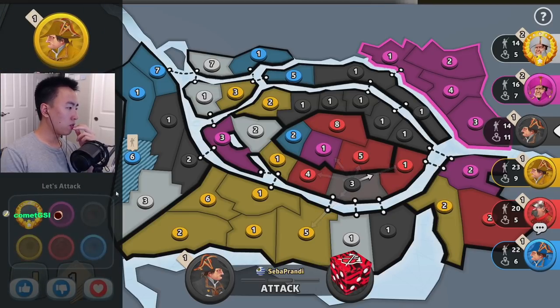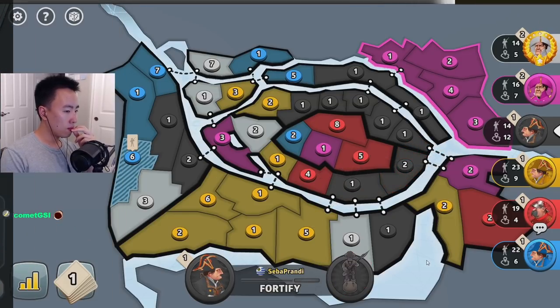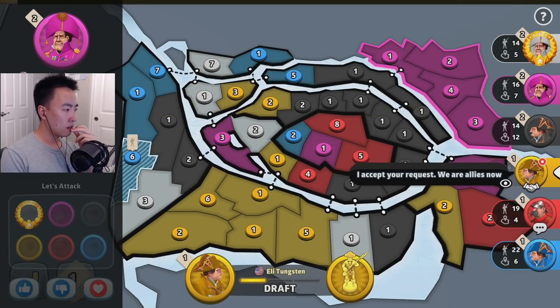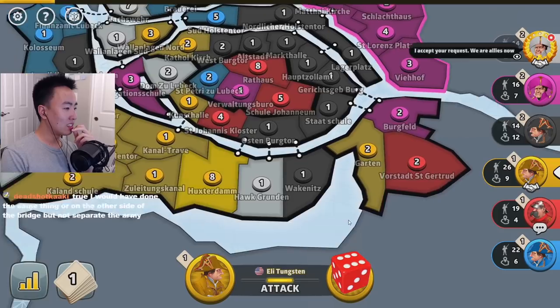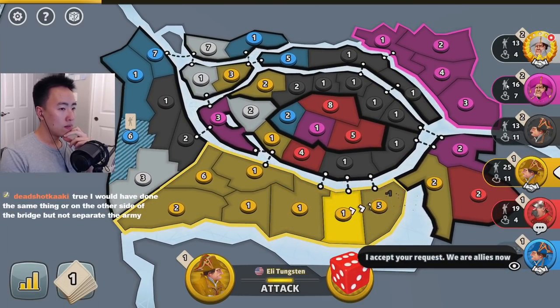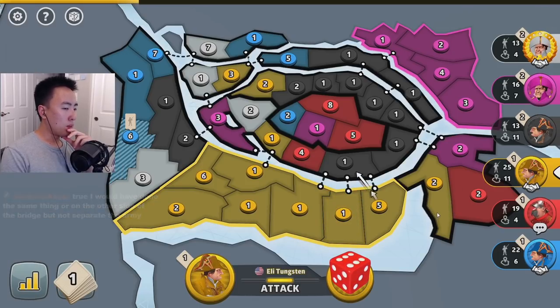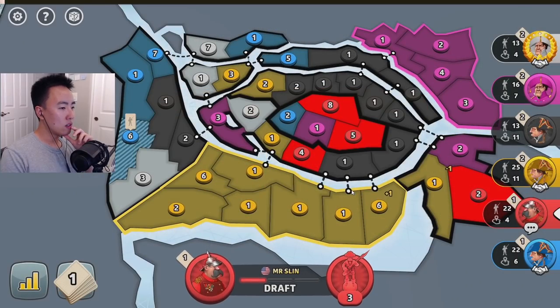I don't think yellow is going to stop me either. I'm going to ask yellow, white, pink, and blue for alliances — because we have a common enemy in black, and why not ask everybody? Yellow's got that whole bottom one now. Woo, so fast.